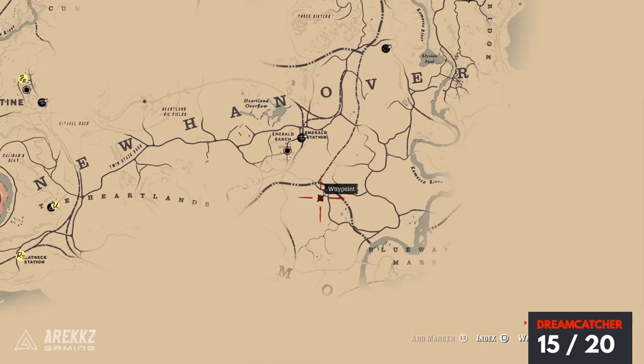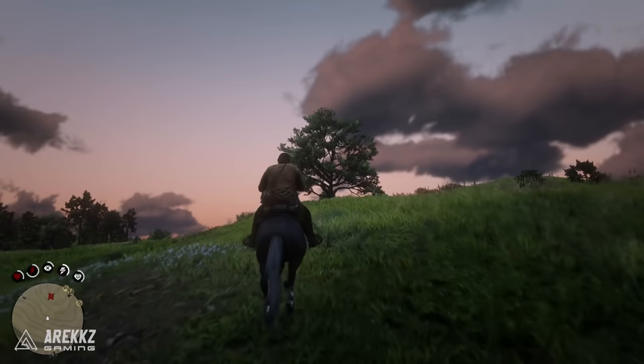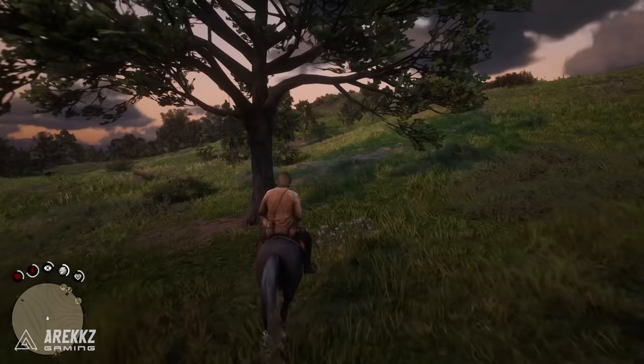From there, go north up to our next location. This is again off the beaten track, off the pathway — you want to head up here. It's nice and open, pretty easy to see. Once you get to this area, look to your left and there is a single standalone tree all on its own, and that is your next dreamcatcher.